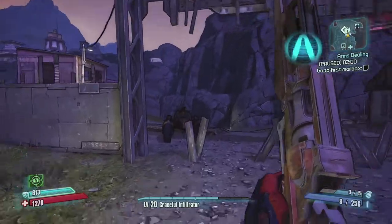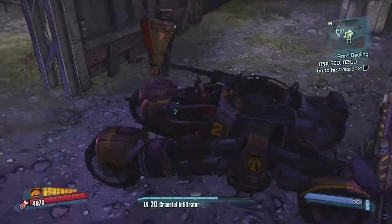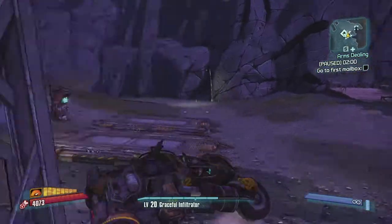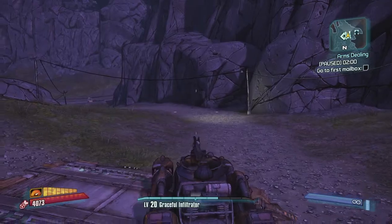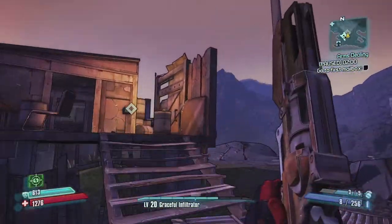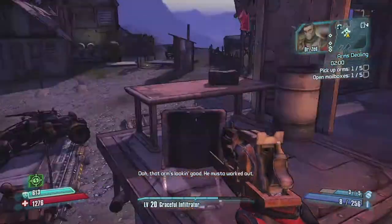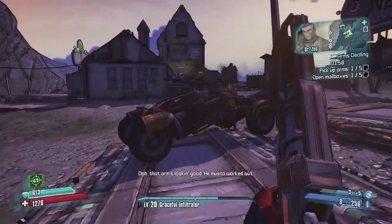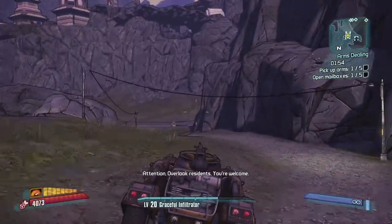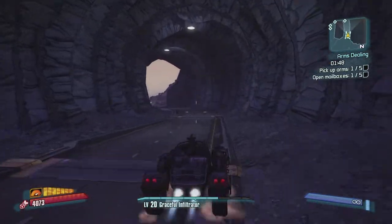In the meantime we'll do Dr. Zed's arms dealing quest. I'm gonna have to move the car a bit so we're ready to get going, because as with the first one we did, these quests are really really tight. So I'm gonna have to start this off and then we're gonna have to haul ass. Three, two, one - open that up, grab it, and here we go. Arms dealing is pretty difficult and this quest is extremely tight.